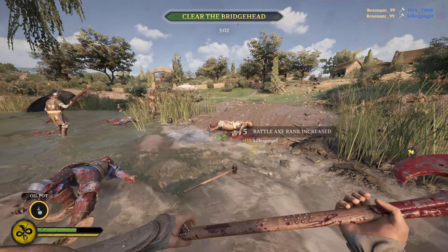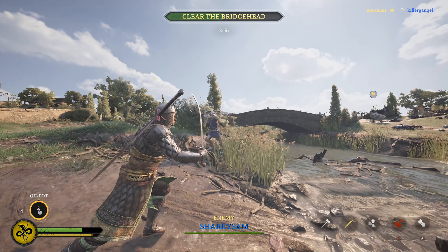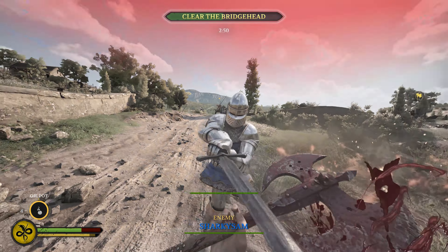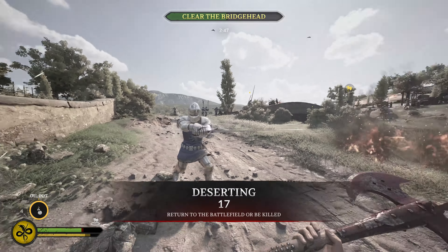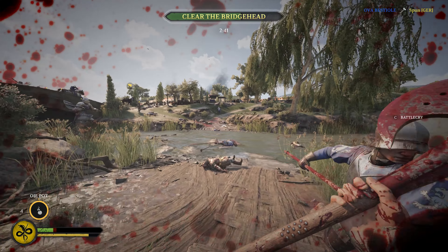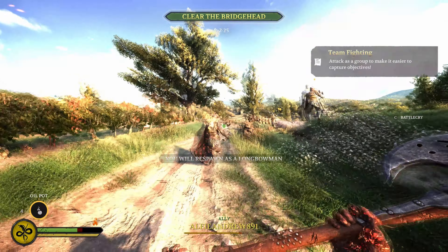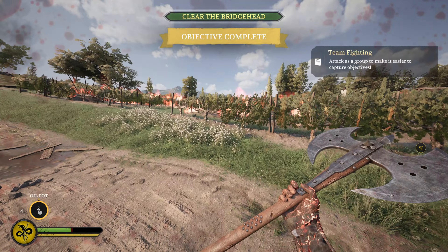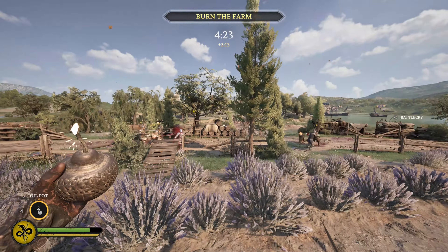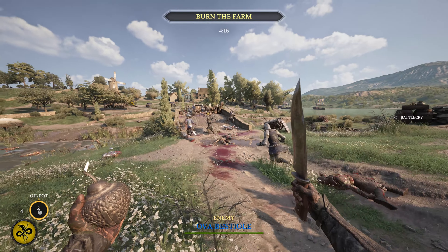Oh you're already dead! He blocked it - the cheeky bugger, it's gone into the ground. Not a fan of the old sword in the back. I found a cool weapon - it's an oil pot, and supposedly it should make people go very, very fiery, very hot. So we're going to use it on this bridge. I think that's the perfect place to use it.